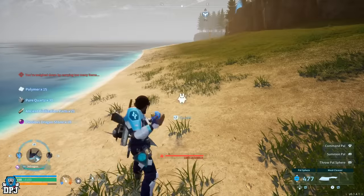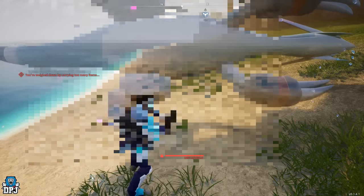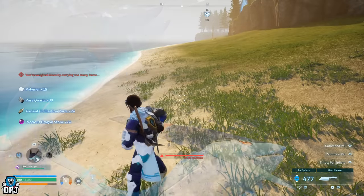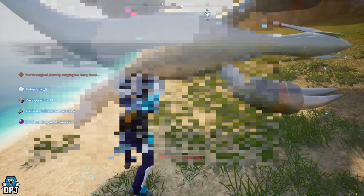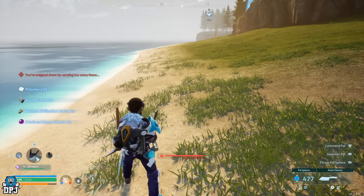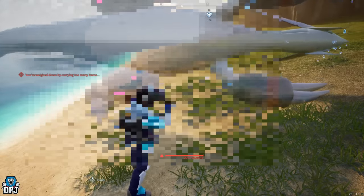With that meat cleaver in hand and said PAL in your party, throw out that PAL, then select to butcher it. This is where it takes a little bit of timing, but it is super easy. When you butcher a PAL, it takes a total of three swings of that meat cleaver. What you want to do is mount the PAL after that second swing. So after the second swing, simply press the button to mount that PAL.